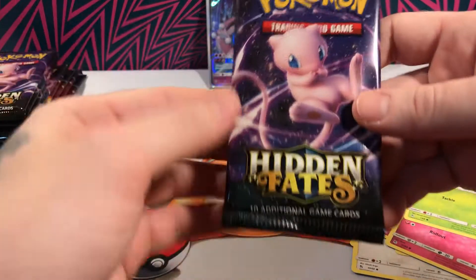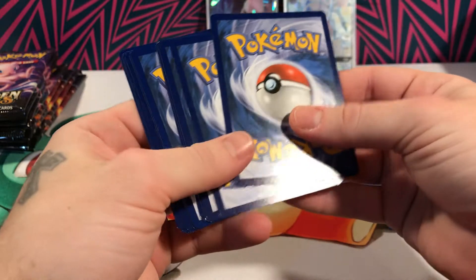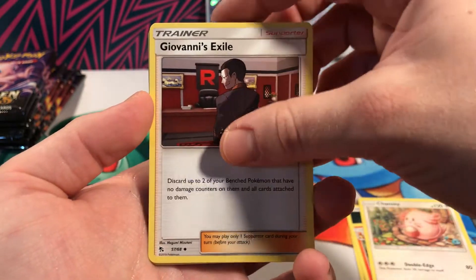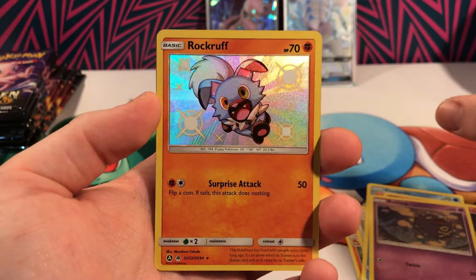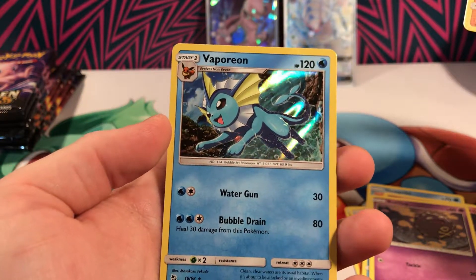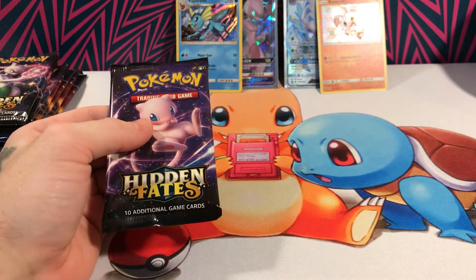On to our second pack, which is a Mew. Here is our code. Charmeleon, Chansey, Giovanni, Charmander, Magikarp, Slowpoke, Clefairy, Koffing — ooh, Rockruff! That's a really cool shiny right there. That's a win. Maybe not the most expensive card ever, but I like it. Super cool. And a Vaporeon holo. Two for two on double pulls — that's really cool. That's a first for me.